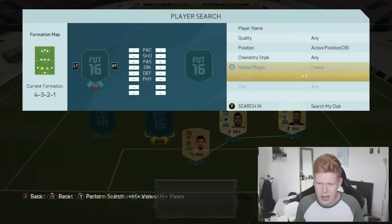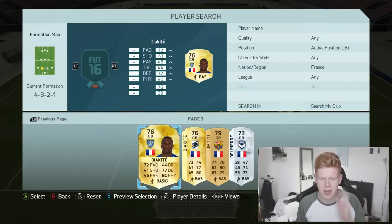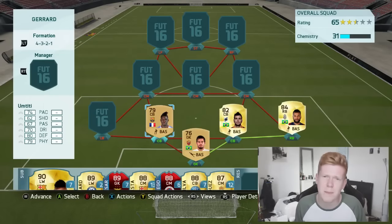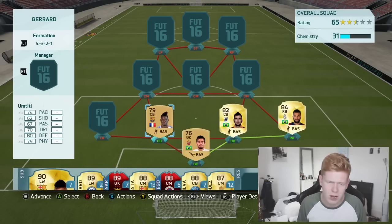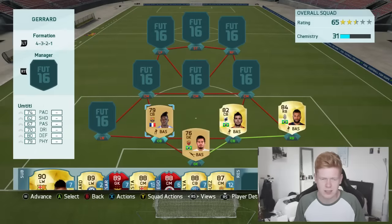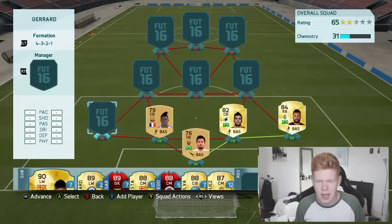On the left hand side we have the first center back who I use all the time in my seven-minute squad builders — that's Titi, who has bagged himself a 20 million pound move to Barcelona from Lyon. Well deserved — he's still very young, born in 1993. His card doesn't look that appealing being non-rare, but he's actually a pretty solid player with 74 pace, 80 defending, 79 physical, and costs about 1,000 coins.